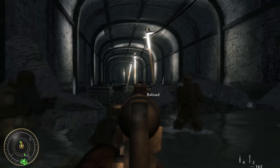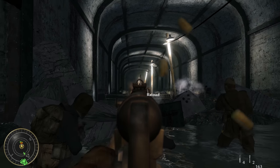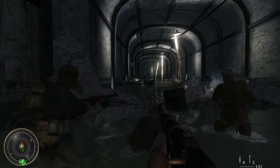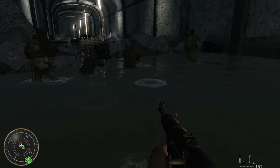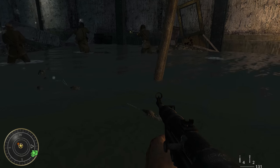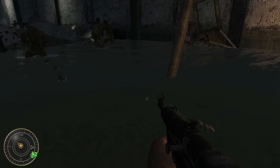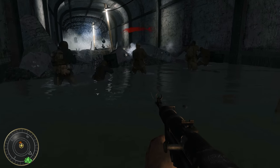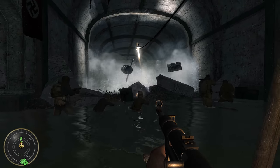In what has to be one of my favourite moments in the entire World at War campaign, rats can be seen running away from something in the Metro, but it's not immediately clear what. It's only when looking up that you see a wall of water rushing towards you. Seeing the rats running for their lives because they know what's coming is awesome.